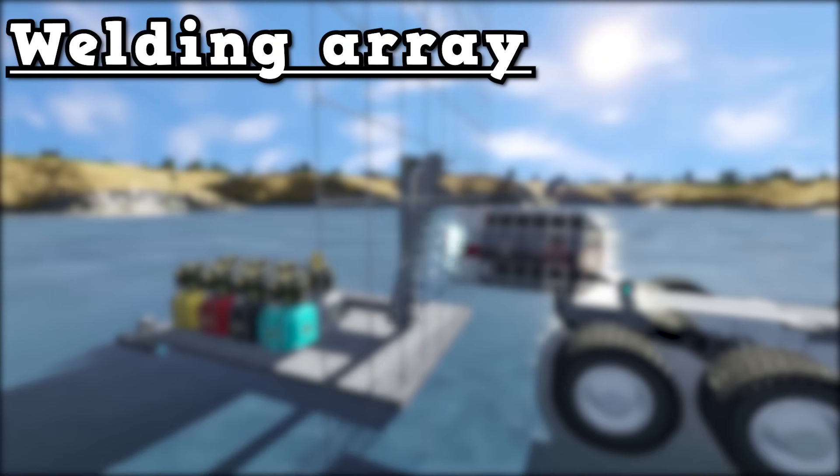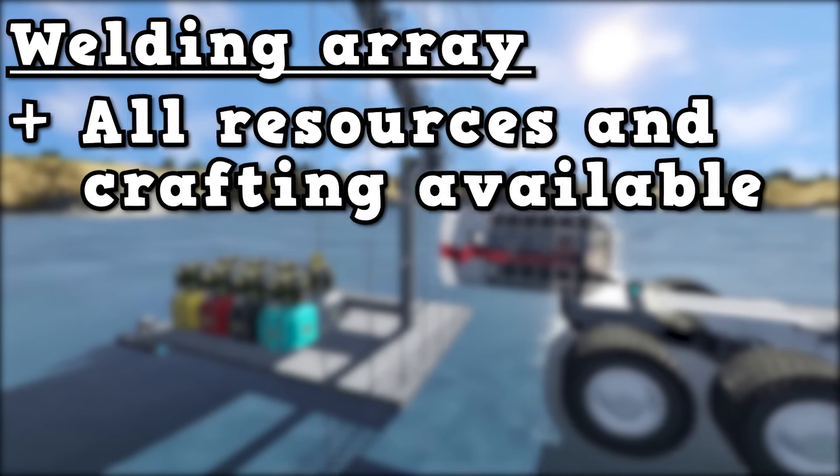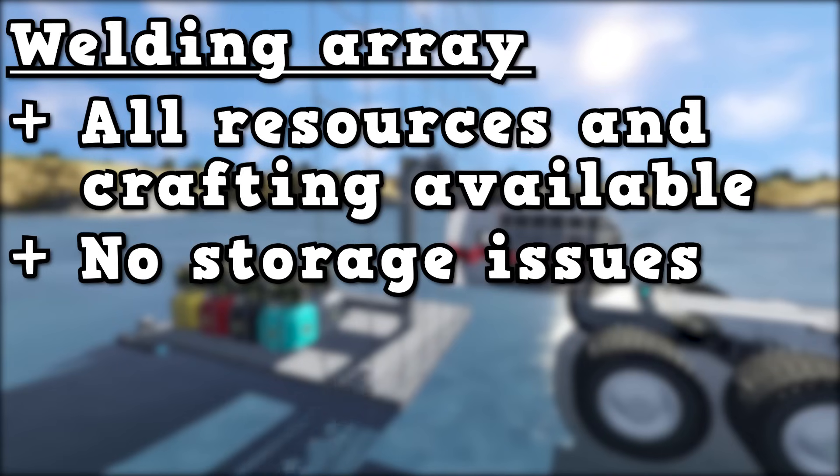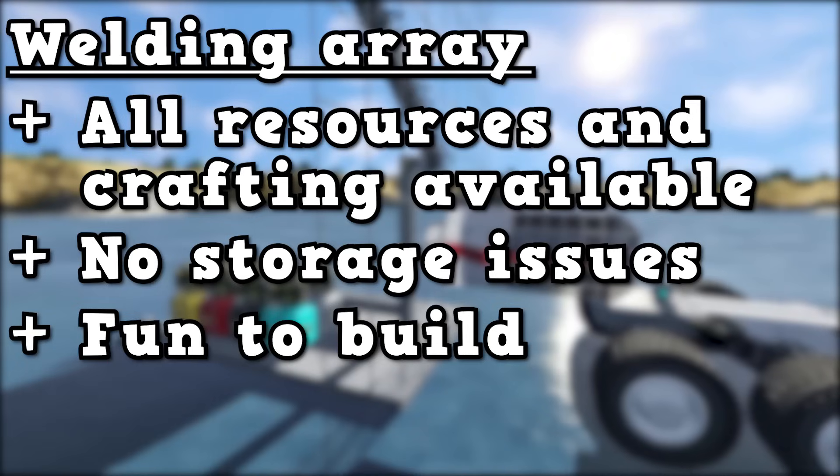Hand welders have access to the build planner, but this setup doesn't need it as it has access to all the components and crafting at your base. This also solves the inventory space issue we had earlier. Whilst welding by hand can be quite fun, it's also fun to engineer your way around problems — and finding a fast way to build ships is definitely a big problem to engineer around.